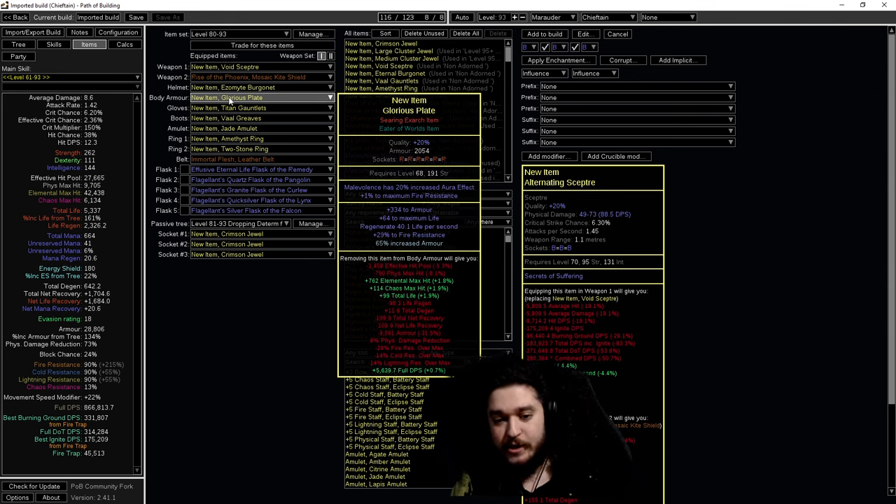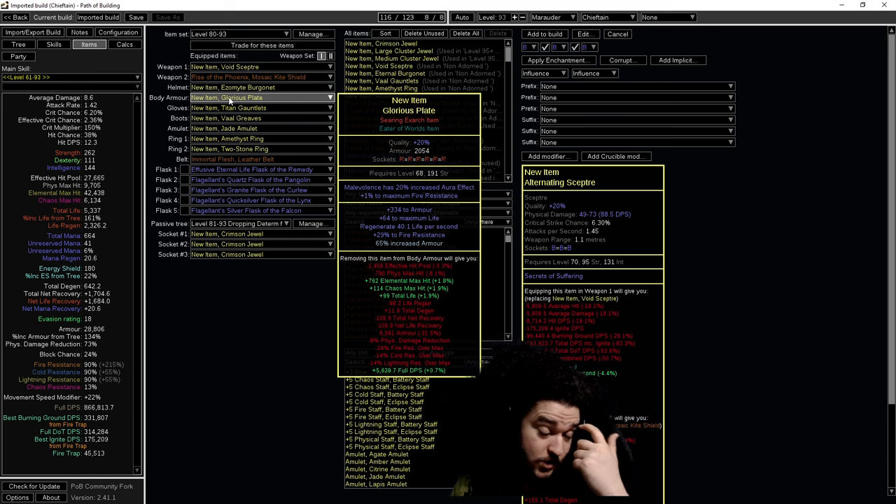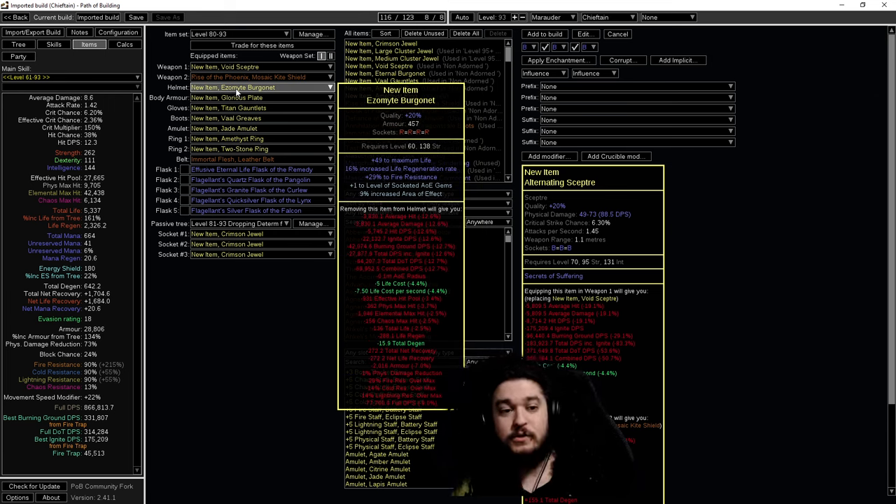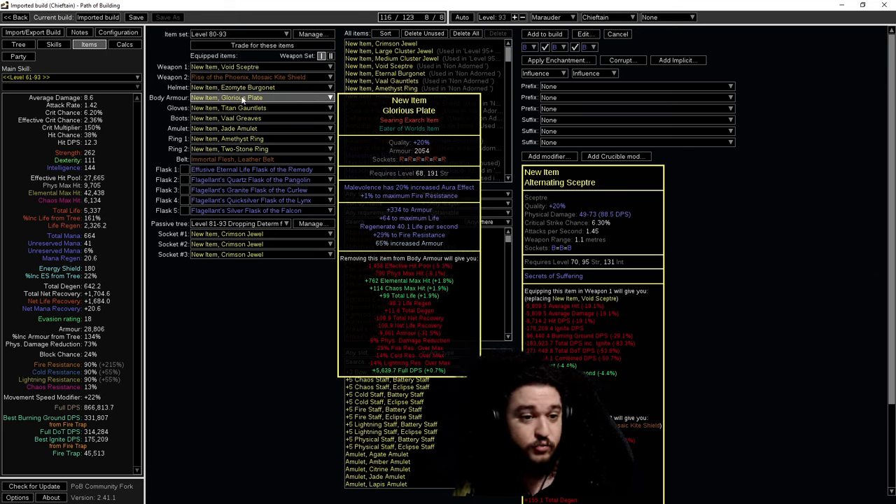I always put my Righteous Fire in my body armor right away. This example uses a Glorious Plate, but if you want an easier time gearing, an armor-ES base works better because it's much easier to color. I'll also be pivoting to a Cloak of Flame whenever I can acquire one - it's going to be huge for scaling damage later. One more thing: you can actually craft physical damage taken as fire and lightning as a prefix on the body armor, and physical damage taken as fire on your helmet. It would actually be better to have that over the armor roll.